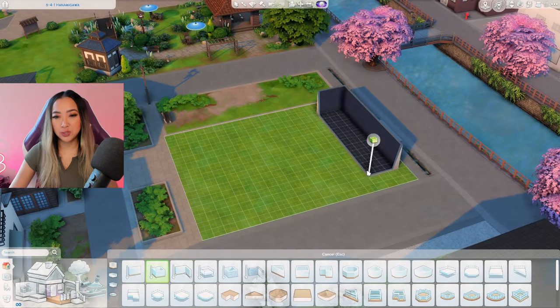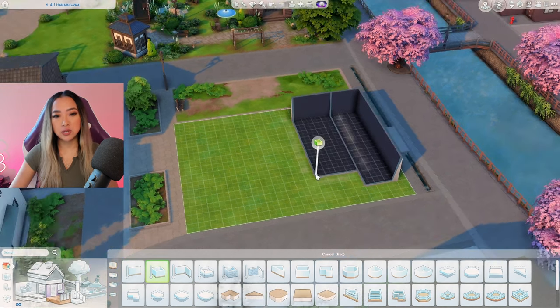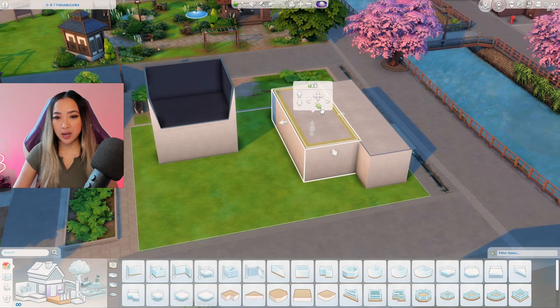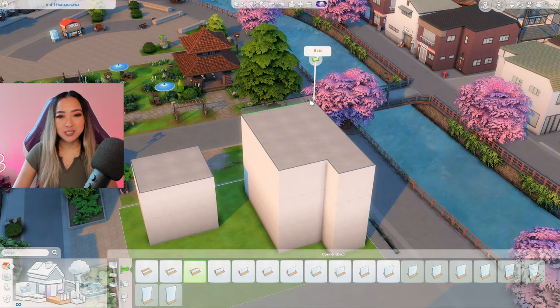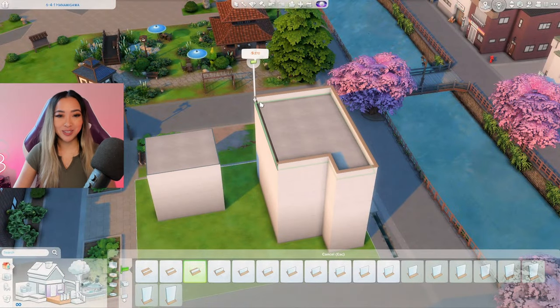I kind of want to include two structures on this lot - one of them being the hotel obviously, and the second structure being kind of like a corner store. Perhaps we can have the owner of the hotel live here and maybe they run a little restaurant or a laundromat downstairs. On this side I'm thinking we have like a two or maybe a three-story hotel. I'm reluctant to make it too tall just because all of the other buildings in the area are like two stories max, so this one being three stories will already stand out quite a bit.